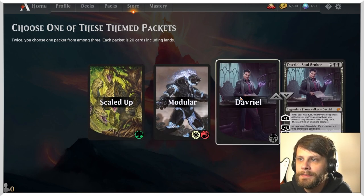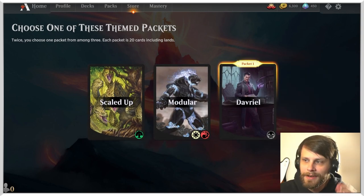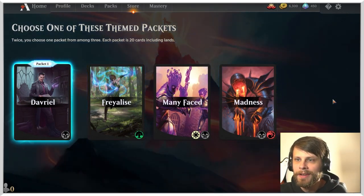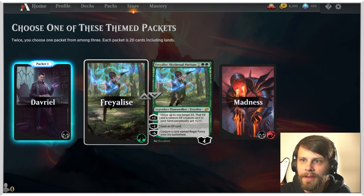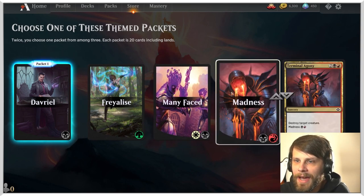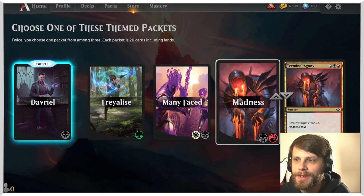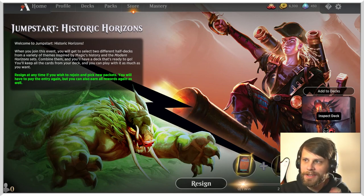I kind of want to try Davriel actually - I've heard a lot of interesting things about Davriel. So I think that's worth trying. And then we have madness, mini face... Freilis actually sounds kind of cool too. I think madness is the way to go. I really want to try Freilis, but we'll shoot for madness and take a peek at our deck here. This is going to be fun.